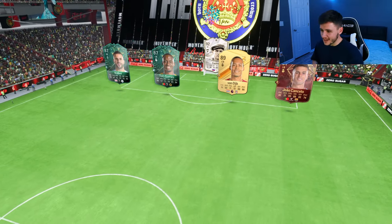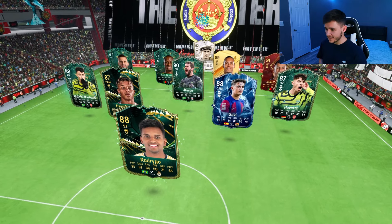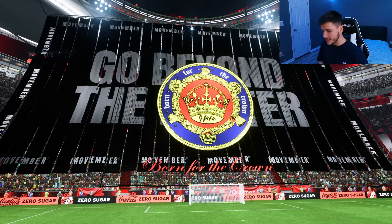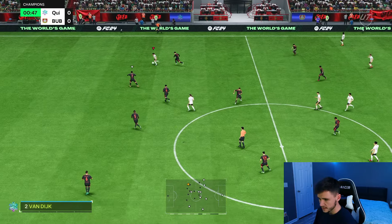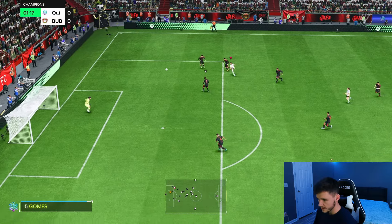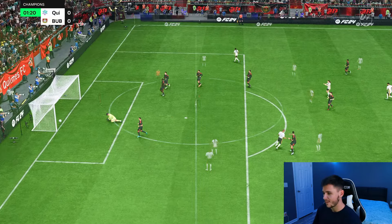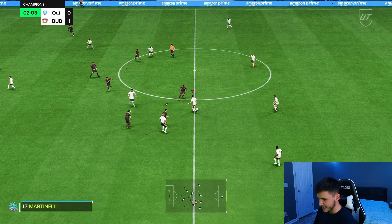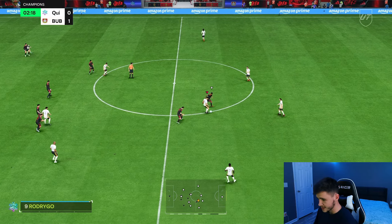Jumping into our next game, coming up against a pretty cool team with Tutti Gomez, David Neres, Rodrigo, Gavi, and Martinelli. This guy's already pressing hard. Sophia Smith with a ball roll Trivella — good shape on it — it's a goal, 1-0! Honestly, her Trivella and long shots are so cracked. Pairing that with her attacking positioning and overall gameplay, she's just really OP.